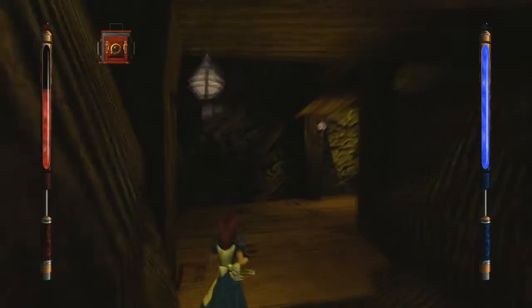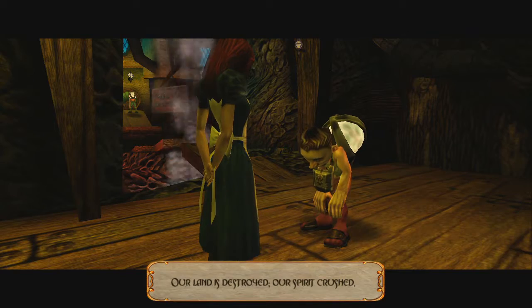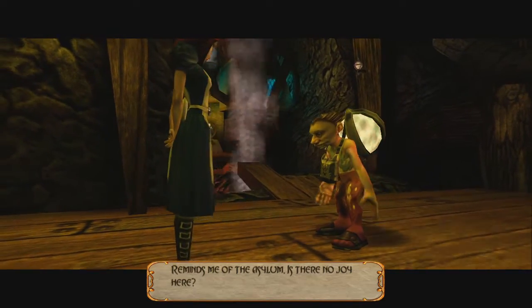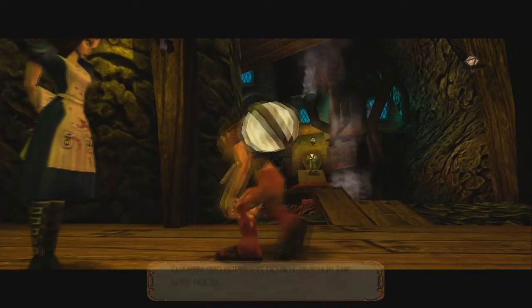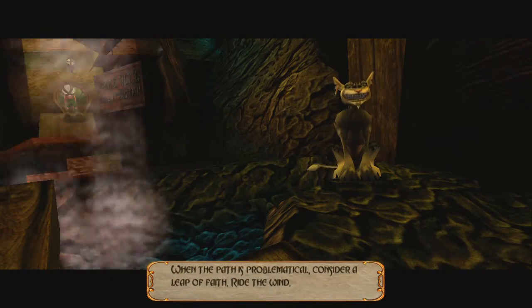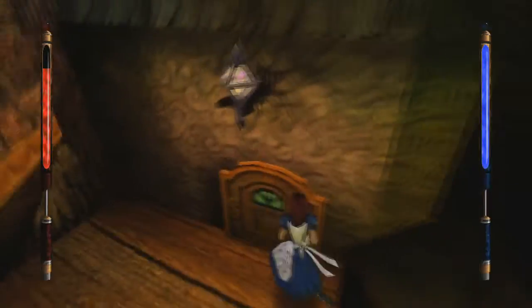Alright, we'll pursue the rabbit. I'm relieved to see there are subtitles of some sort. So how do we control this thing? Pretty typical. How do I like float? Do I hold A? Yep, I just hold A.